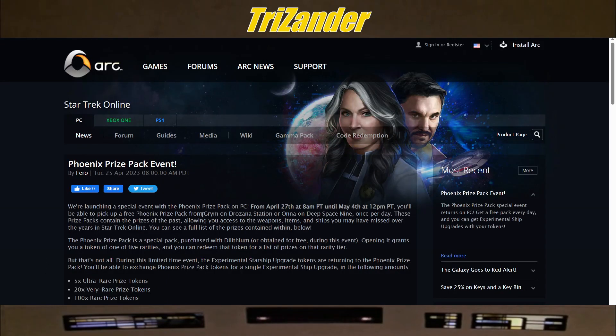We're launching a special event with the Phoenix Prize Pack on PC from April 27th until May 4th. As of this video drop, this will be tomorrow. You'll be able to pick up a free Phoenix Prize Pack from Grimm on Drizzana Station or Ona on Deep Space Nine once per day. These prize packs contain the prizes of the past, allowing you access to the weapons, items, and ships you may have missed over the years in Star Trek Online.